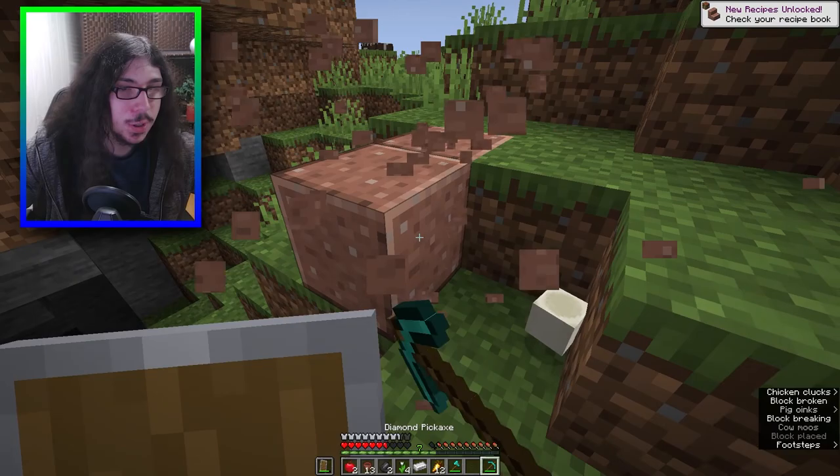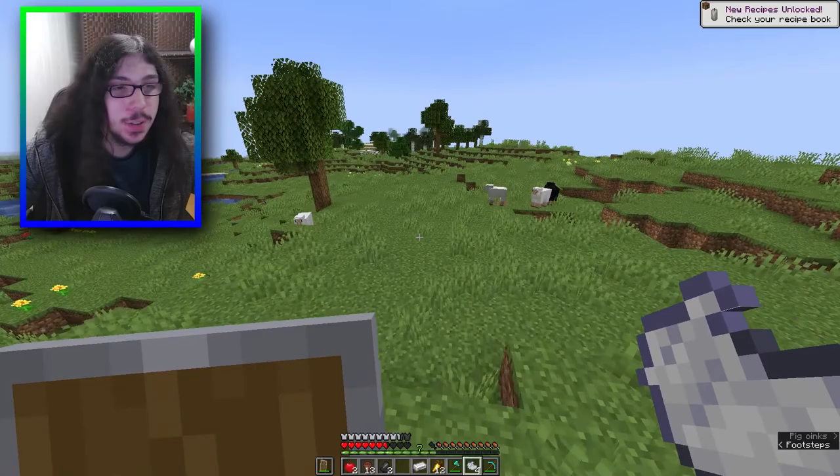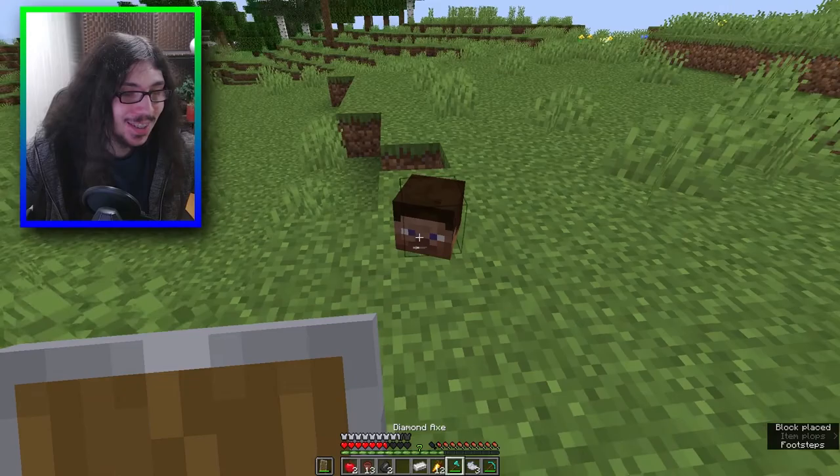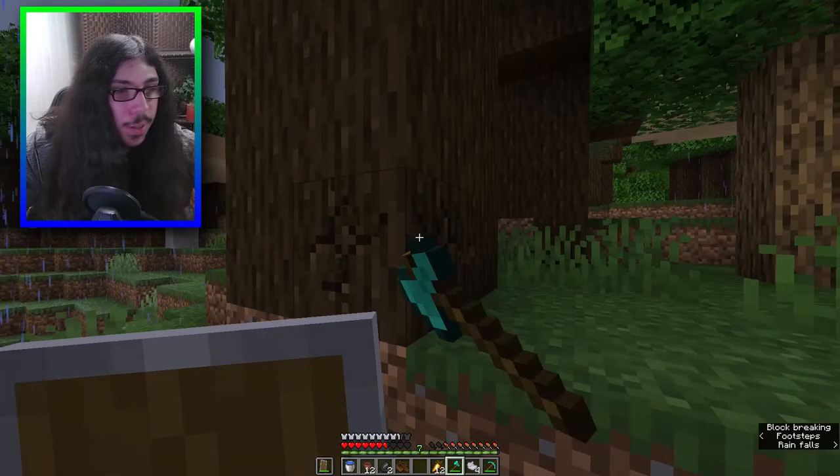I could mine four of these and turn it into polished granite and see what that drops, which is bone blocks. Light gray dye - I can dye one of these sheep and kill a light gray sheep and see what it gives. That's a player head! That gives arrows.